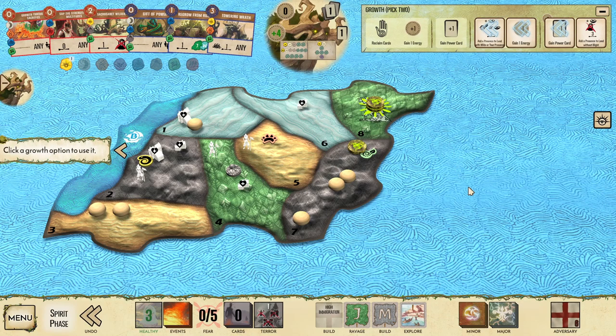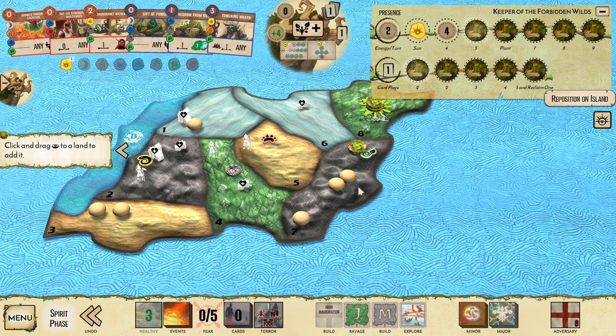If you haven't seen Grow Through Sacrifice games before, welcome to the game and hope you have fun. We didn't get what we needed for defense in land 4, so we're probably going to end up taking a Blight, losing a Dahan, and getting a Blight cascade — most likely into land 3 or 5. But that's going to be okay, because we're about to start scaling so far past the invaders that they'll never catch us again.